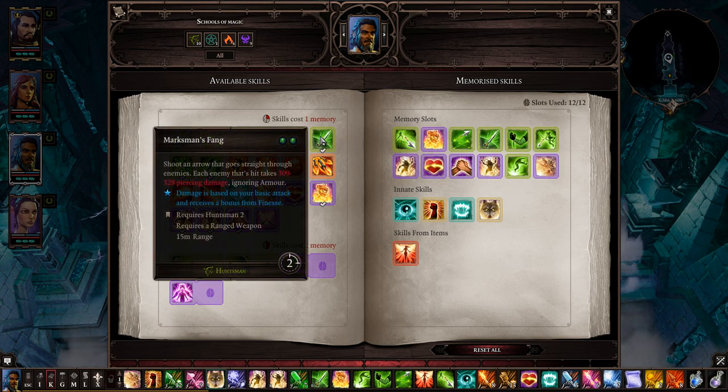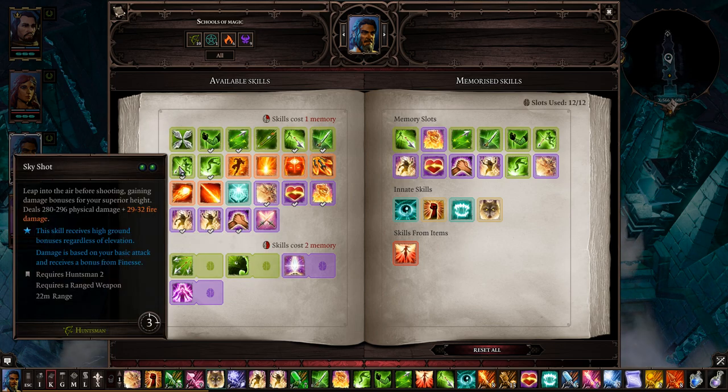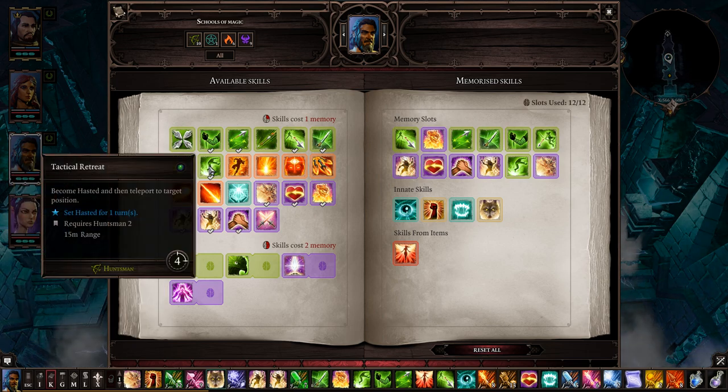Fang Shot goes through armor — foes take piercing damage based on Finesse, so if you've maxed that out Ifan is a monster. Sky Shot surprised me — cast from high ground you jump up for extra height and bonus damage. A great DPS option when Ballistic Shot is on cooldown. Tactical Retreat: if someone gets too close you move away and can get to higher ground — really helpful, I love using it.